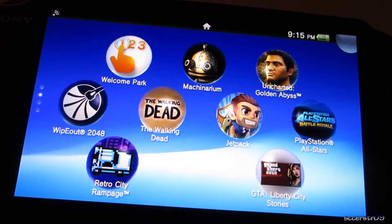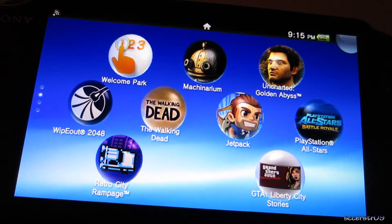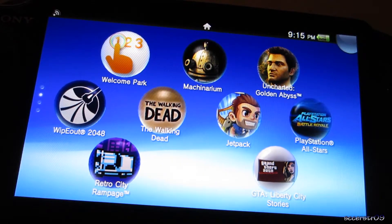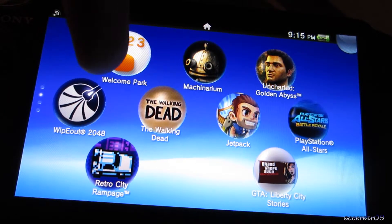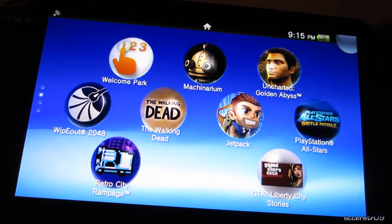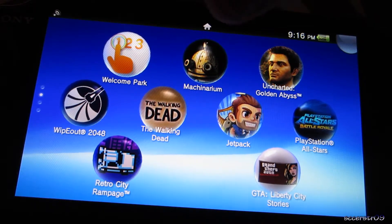We also have Machinarium, which is kind of a little puzzle game. We also have Uncharted Golden Abyss, which is a pretty cool game. We have Wipeout 2048, The Walking Dead which came free with this bundle, Jetpack Joyride, and PlayStation All-Stars.